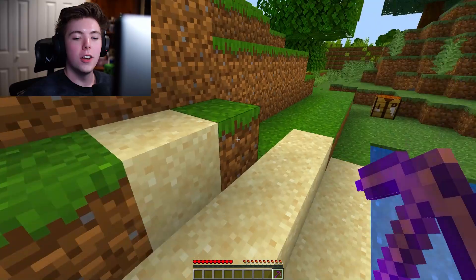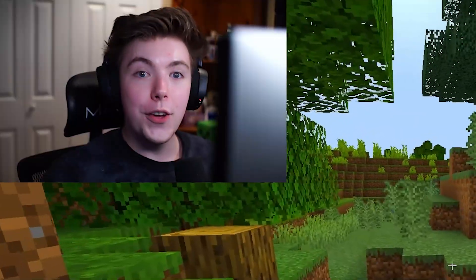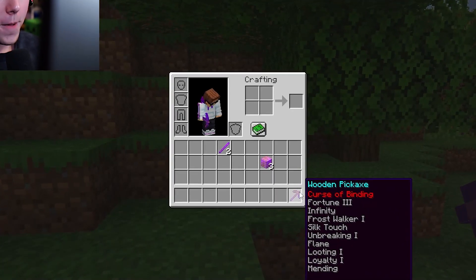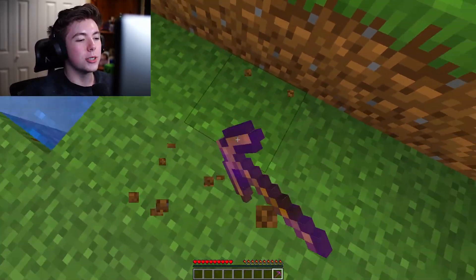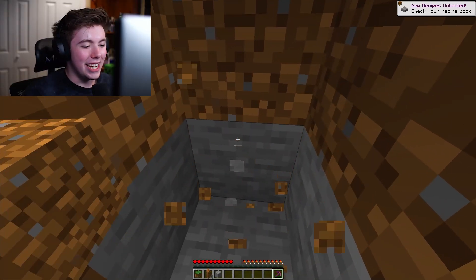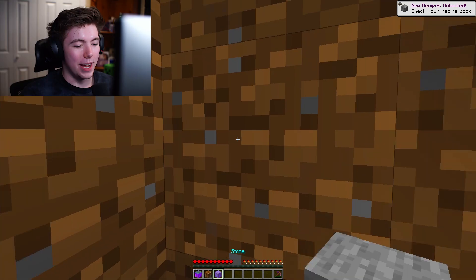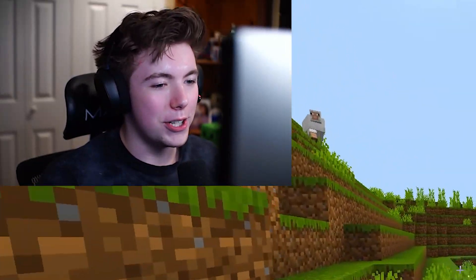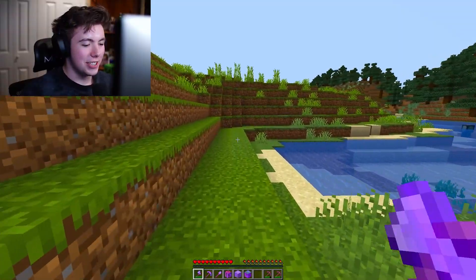I didn't want it to just be normal, so let's walk and see what our pickaxe gets. If it has efficiency, you guys have to hit that subscribe button. It didn't get efficiency — you guys should still subscribe even though my pickaxe didn't. I can't even use this pickaxe to get cobblestone; it has Silk Touch. Okay, we've successfully gotten all of our stone tools.